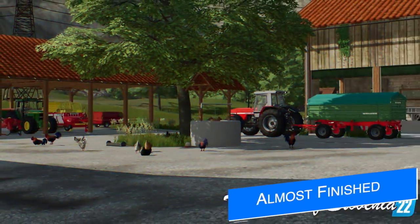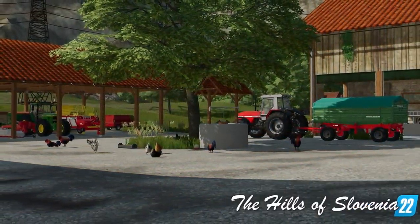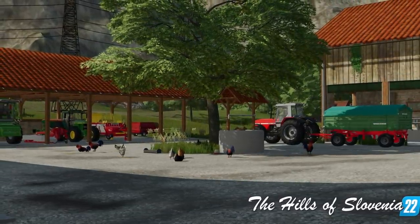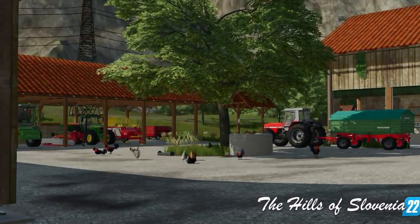White Bull Mining shows off another screenshot from their first map for Farming Simulator 22 - a map that's actually been around for a couple of games now: the Hills of Slovenia. They say that it's almost finished, but that's about it - no feature set, no other information. Just short and sweet: almost finished.